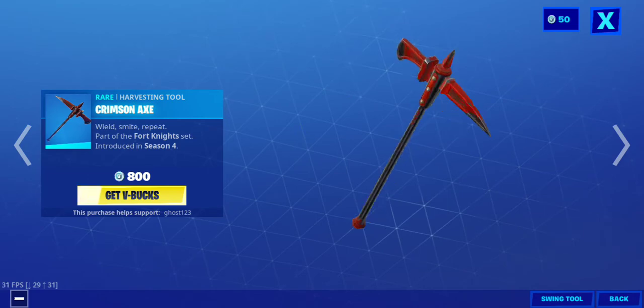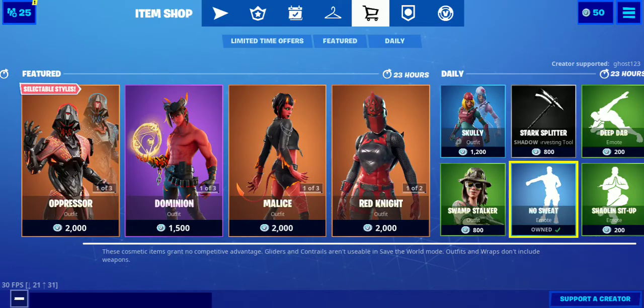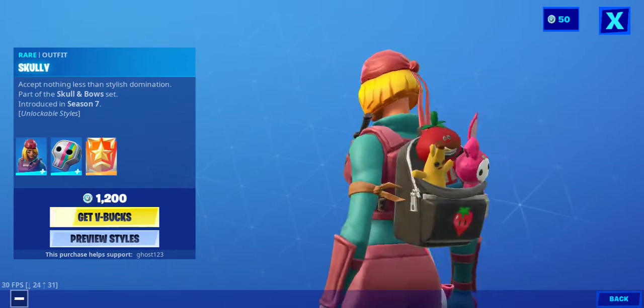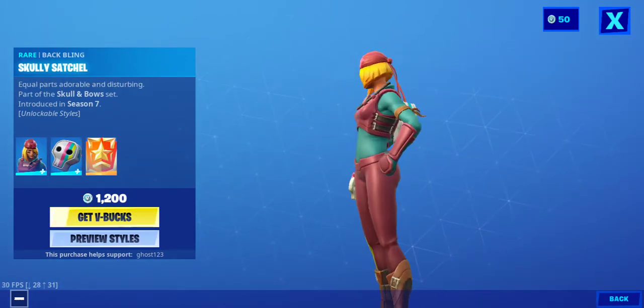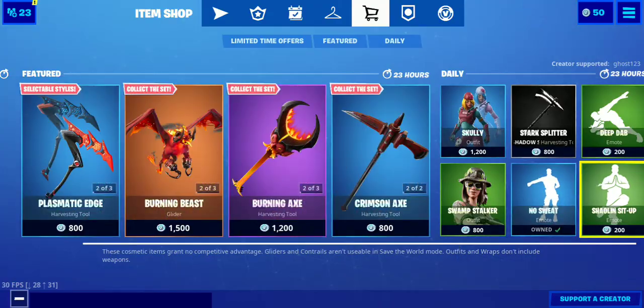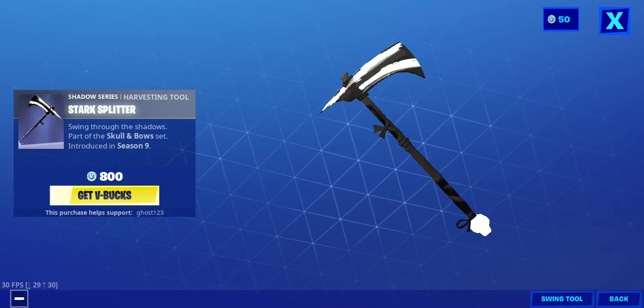Crimson Axe — I like this one. Scully — I like the skin a lot. When it first came out, I really wanted it. Dark Splitter — it's a remake of an already existing pickaxe.